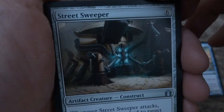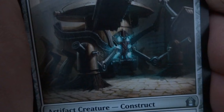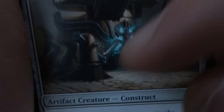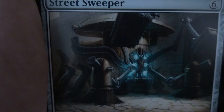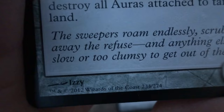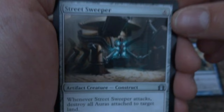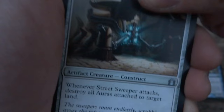Next uncommon is Street Sweeper — this reminds me of that Bicentennial Man with Robin Williams. Six generic cost, it's a big boy. Looks like it's just going around sweeping the streets with big brushes up top and crazy sensors. A crazy machine — very cool, really like this art by Izzy. Artifact creature Construct. Whenever Street Sweeper attacks, destroy all auras attached to target land. It's a four-six, so if there are lands with auras you want to get rid of, boom, it gets rid of them. Very cool.